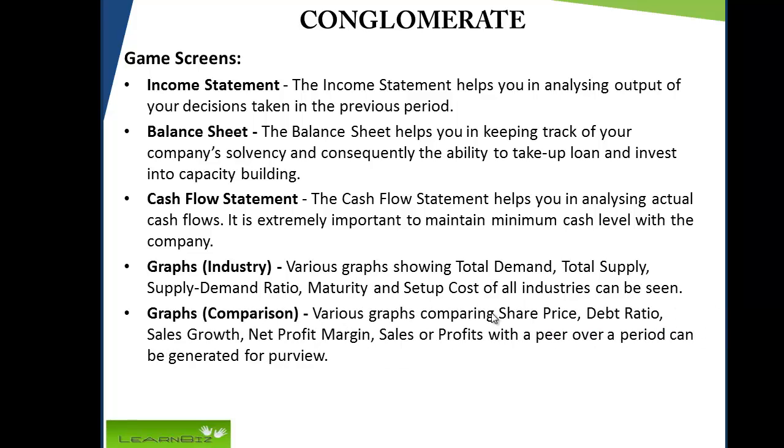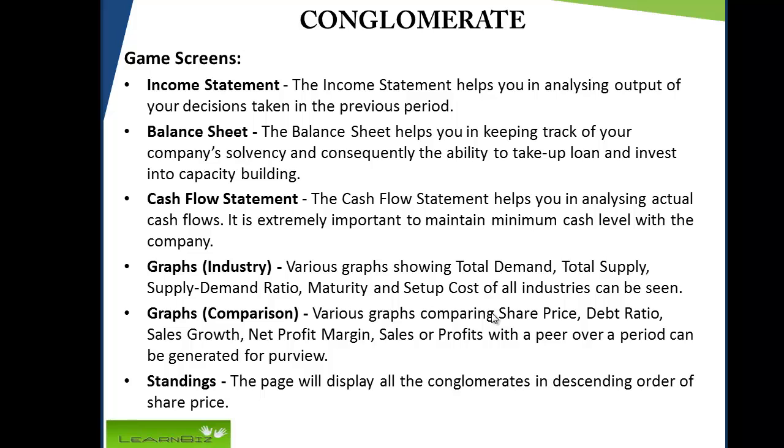Comparison graphs allow you to compare share price, debt ratio, sales growth, net profit margin, sales, or profits with a peer over a period. The standings page displays all conglomerates in descending order of share price.